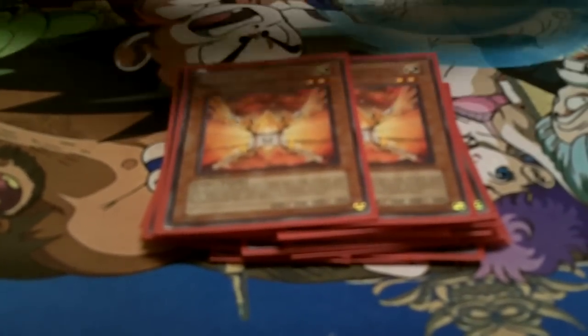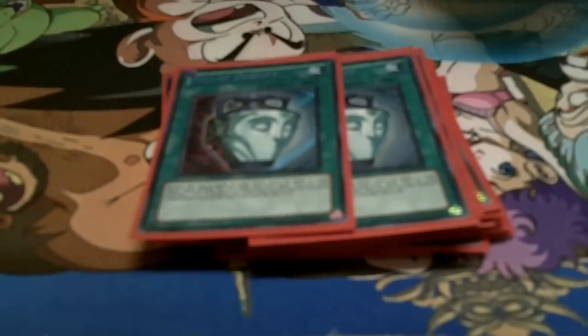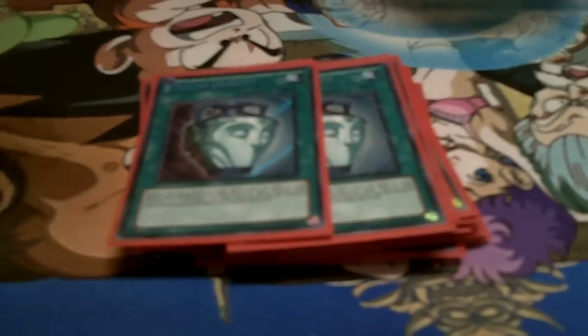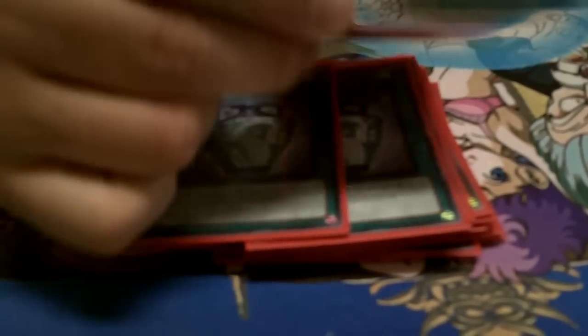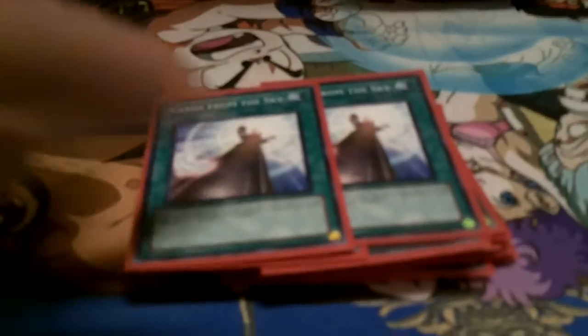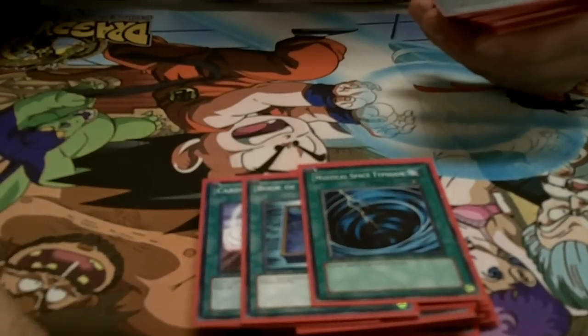Now we go into the spells. Two Pot of Duality — Sidekick08 wasn't looking and Poguetaylor94 took them from him. Two Cards from the Sky, which is basically Cards for Black Feathers but for light fairies — good card. One Book of Moon. Two MST. One Giant Trunade. One Monster Reborn. Dark Hole. And the field card for the deck: Sanctuary in the Sky — really good card, does good things.